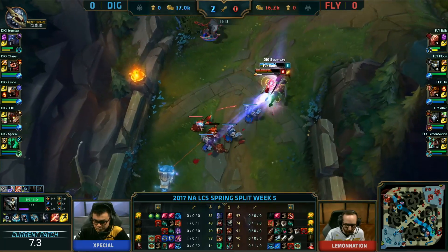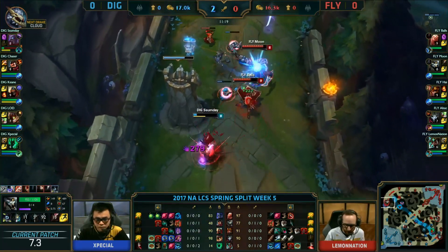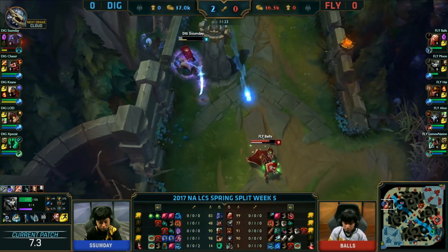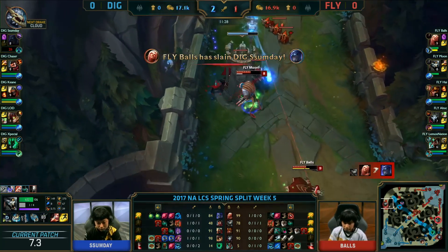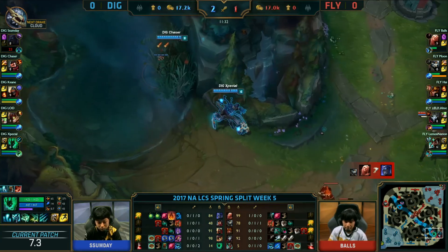I'm wondering what he's gonna try to pull off here — going aggressive, maybe that's the key move. Good flash from Sumnay but they're gonna keep chasing. Balls pulls his way up, ults — he's there, needs one more Q, maybe a little bit more. The shield wears off but they're just gonna chase it in.